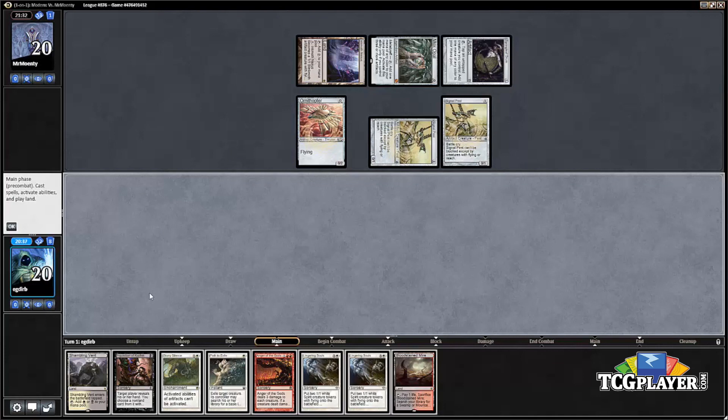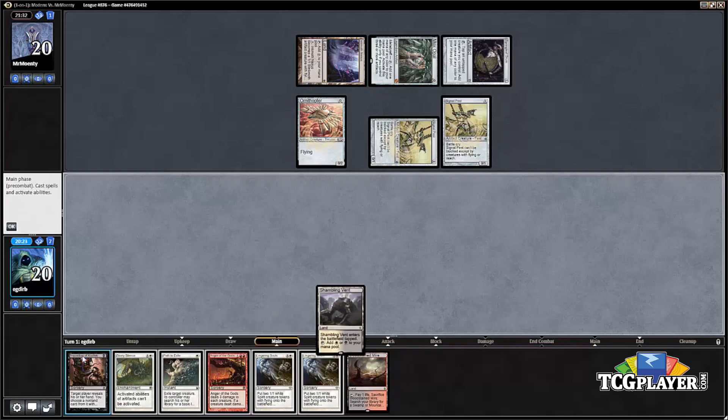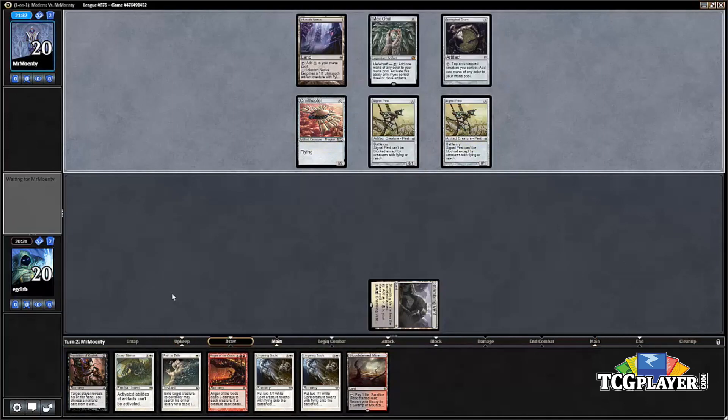We drew the land. We want to cast the Inquisition, but there's definitely a downside — we wouldn't be able to play Stony Silence on our next turn. So I'm just going to play the Shambling Vent and hope for the best.